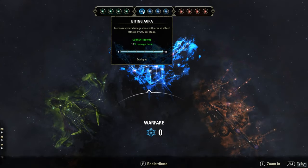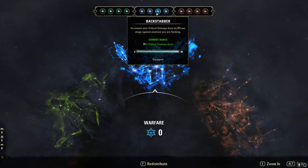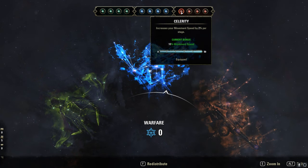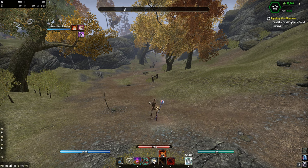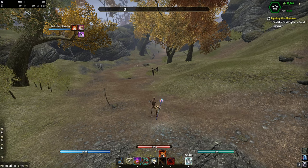Champion Points: Biting Aura, Mastered Arms, Backstabber, Fighting Finesse, Celerity, Boundless Vitality, Rejuvenation, and Bastion.